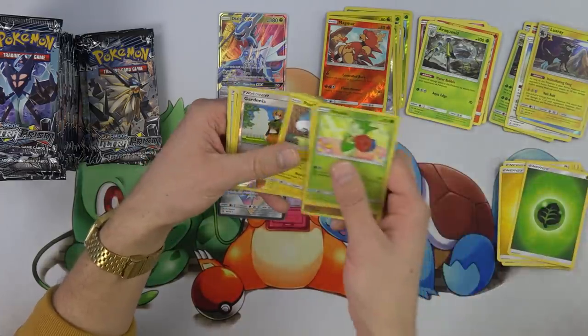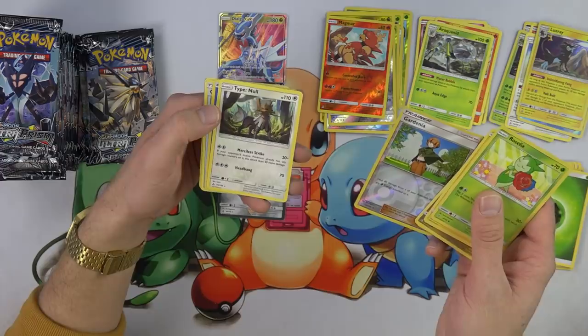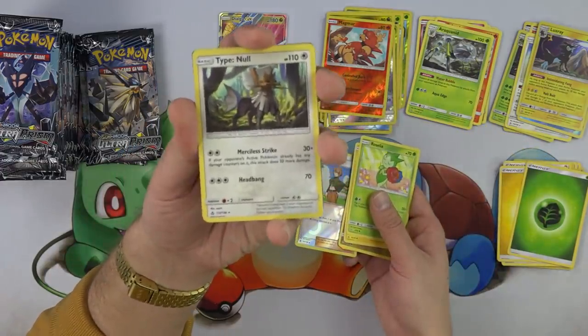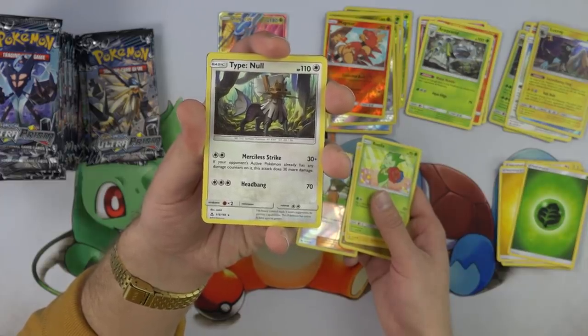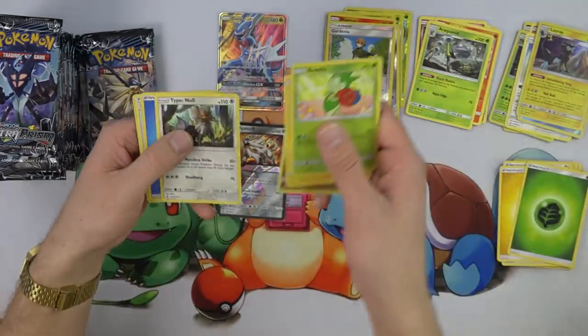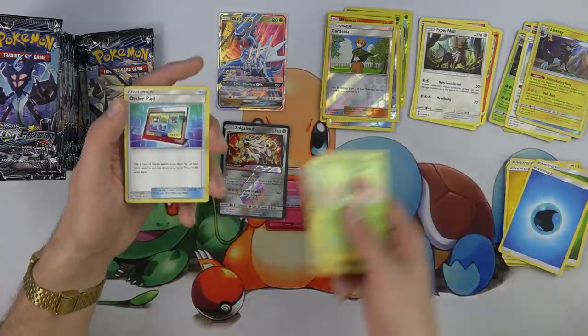Chimchar, Pachirisu, Gardenia, and Type Null. There's another Type Null. I like that Type Null art — oh my gosh, look at that, he's like in the woods and his helmet looks really cool. I really like that. Our Gardenia goes here, Type Null there. I wonder if Type Null... it's not a holo. Order Pad.